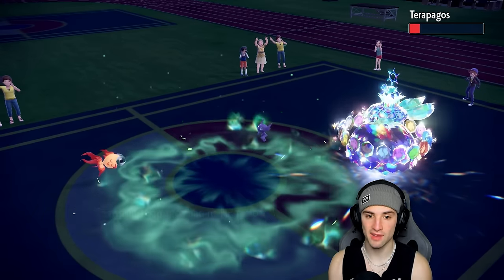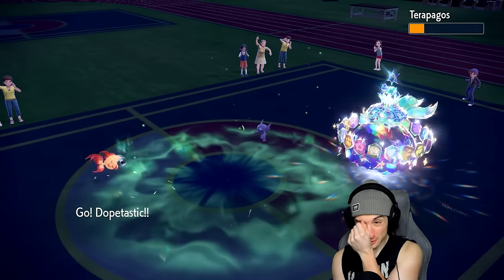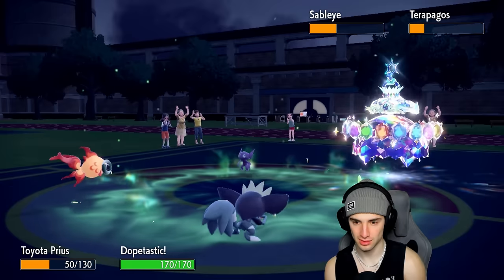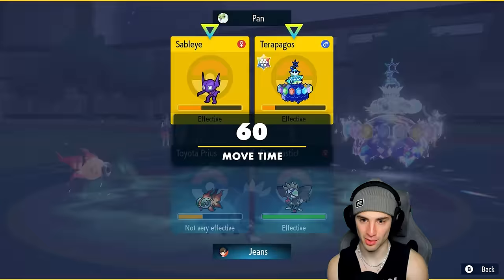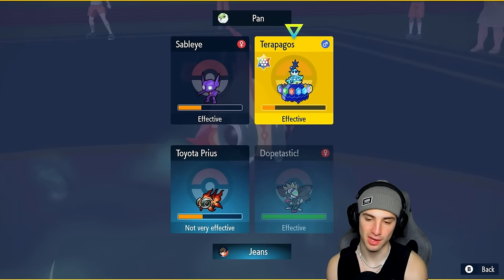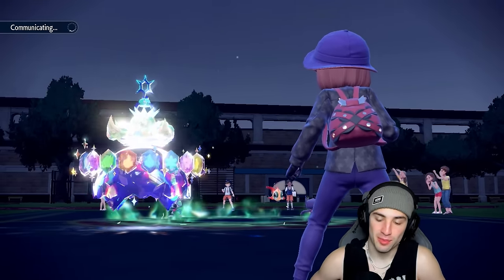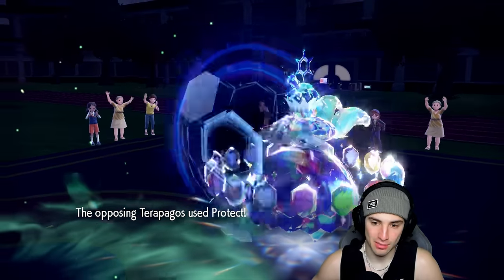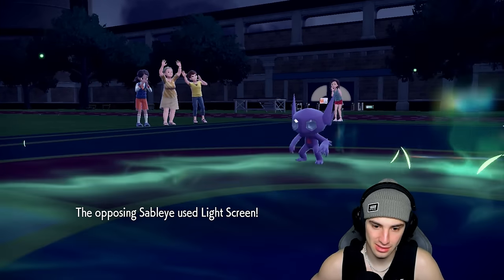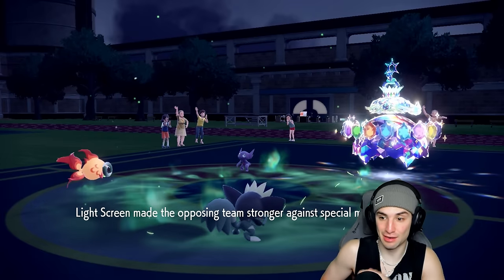Grafaiai can't really attack much — but it does have Knock Off. I really don't want to Knock Off the Iron Ball from Terapagos, but I'm going to go for Heat Wave and Knock Off anyway. I kind of have to Knock Off the Iron Ball. As long as Heat Wave lands for the KO — but it just Protects. Reflect is gone now.